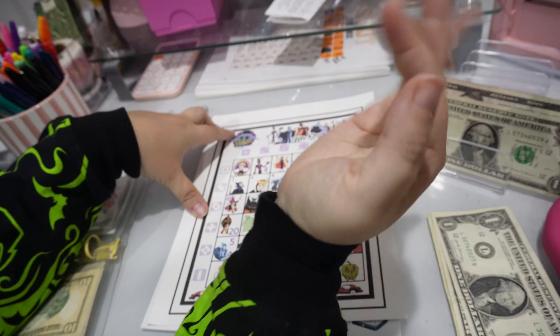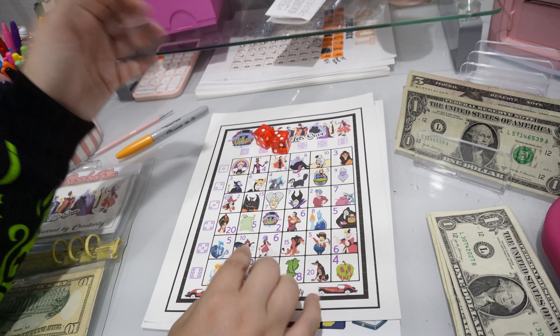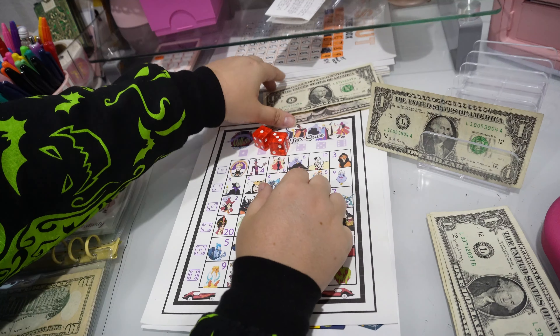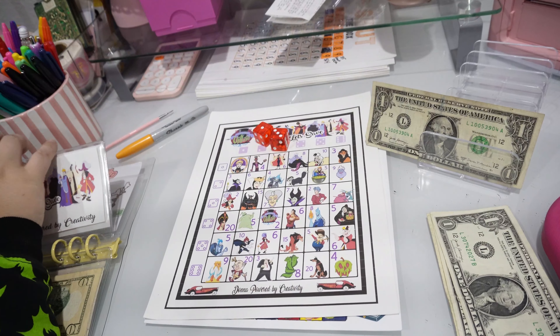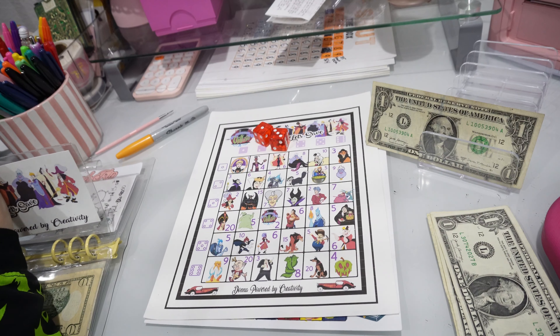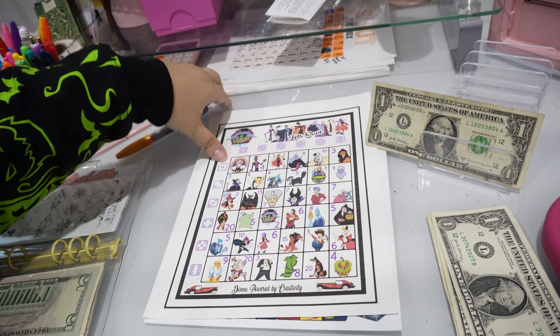This is for villains — six dollars. That leaves us with one dollar left over, so I'm going to put this six dollars into villains. We already pulled the money. Let me put these dice away.